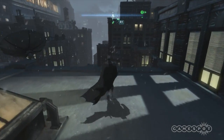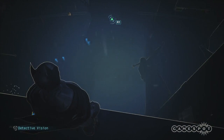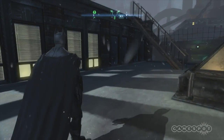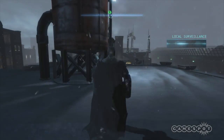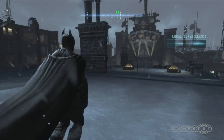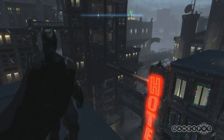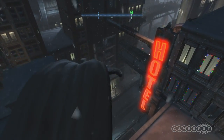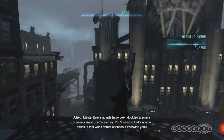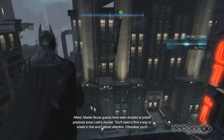In previous games, the general format for Batman gameplay — and true for most of this game too — is Batman enters an interior, there's a bunch of enemies in that location, and you have to take them out to proceed, securing the area. In GCPD, Batman is not going in there to secure the place — he's only going in to get information. He wants access to the criminal database, so he doesn't want to engage the cops.